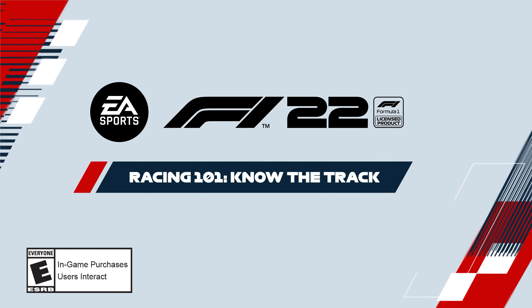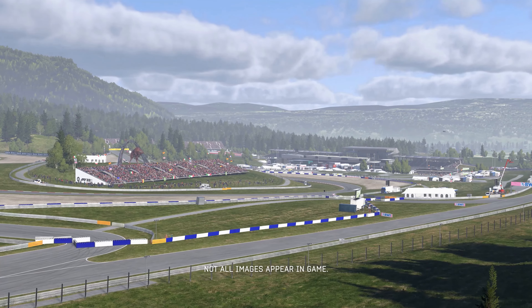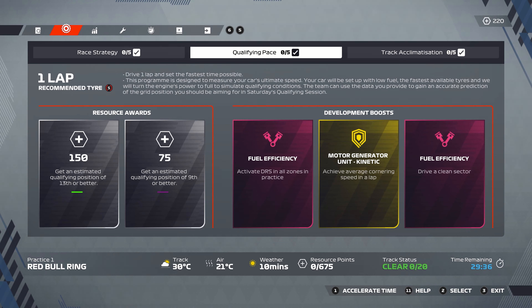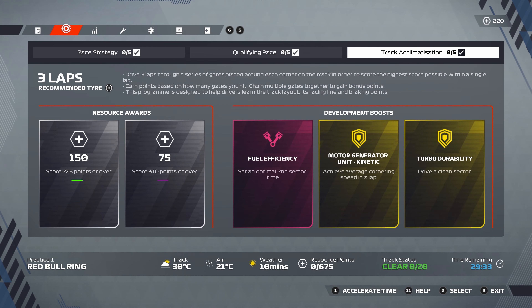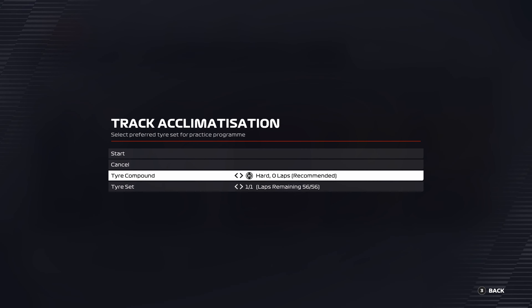Hello and welcome back to Racing 101, where today you'll learn how to master any track in F1-22. Let's get started. To begin, let's take a look at a handy in-game feature you can use to learn your favourite track layouts in F1-22: the Track Acclimatisation Practice Programme. You can use this program during free practice sessions in My Team, Career and Weekly Events.